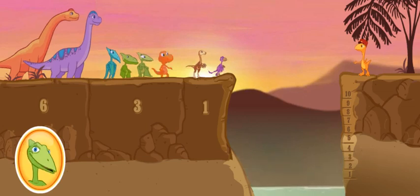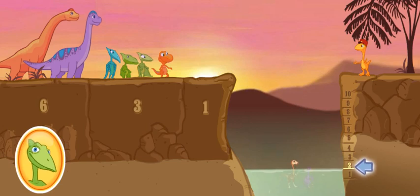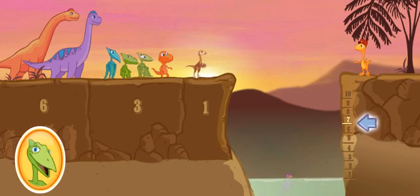Okay, team. It's getting harder now. Here's the target mark. Click on two dinosaurs whose total size will raise the water to level two. Click on another dinosaur. Good job, team! Here's the target mark. Click on two dinosaurs whose total size will raise the water to level seven. Click on another dinosaur.